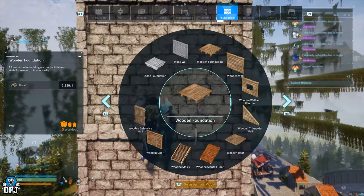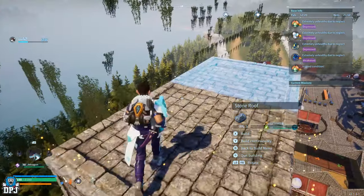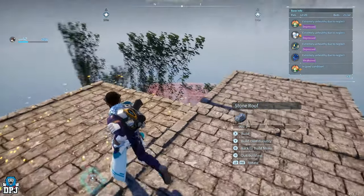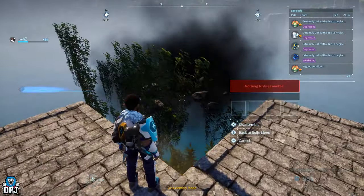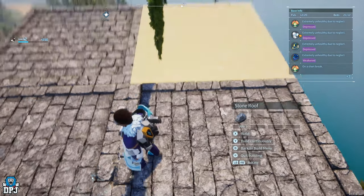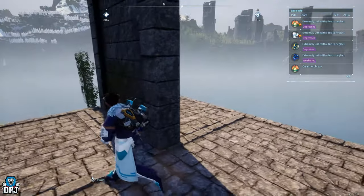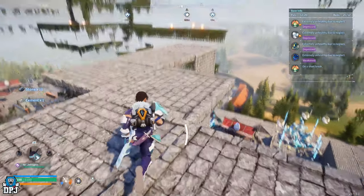I'm thinking of dismantling this entire base and building somewhere else and never coming back. I've now got two areas like this because I just can't deal with it. I've reported it in-game a couple of times — you cannot break it down, it doesn't highlight, nothing happens. I've tried building walls back up on it — nothing happens.